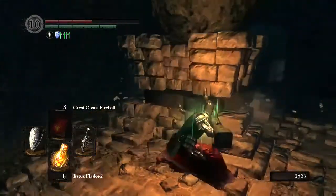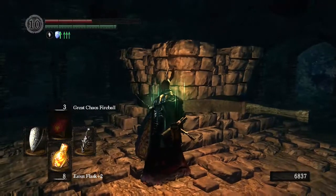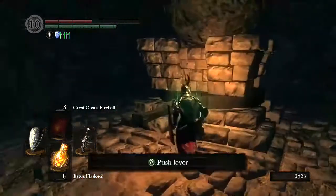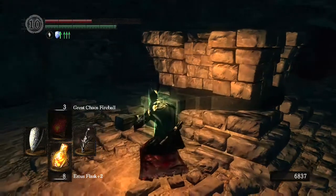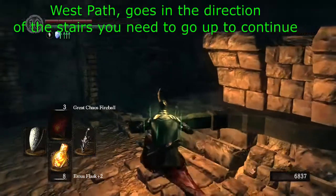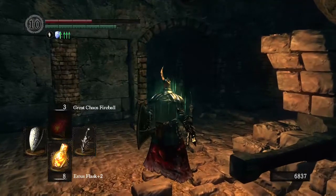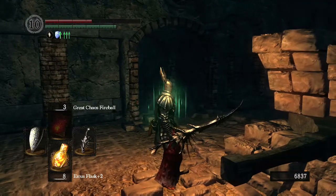First things first, the Gold Covetous Ring is going to be in Sen's Fortress. As you see here, I'm at the spot where I can rotate the direction the balls roll as a trap. It's technically the east path and that path is going to be the one where you're supposed to be going down. The north path is the one that goes just right off the little bridge there, kind of goes off in the middle of nowhere. The south path will free Logan, and the east path will go down the stairs and into a pit.